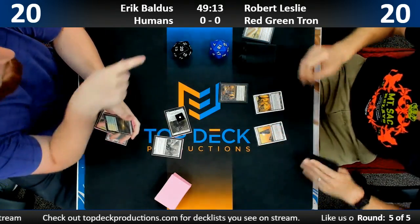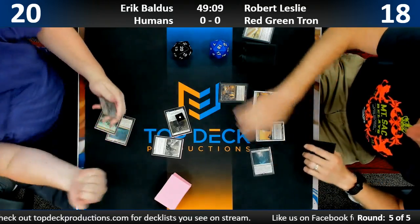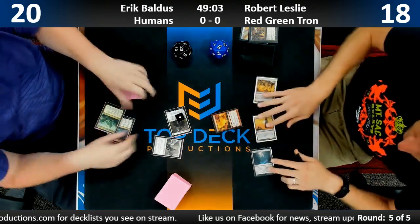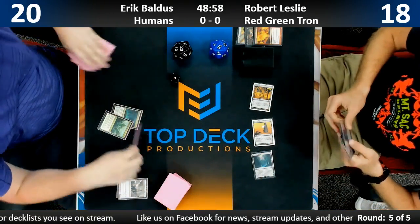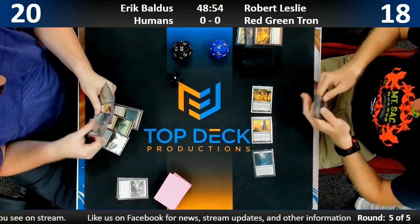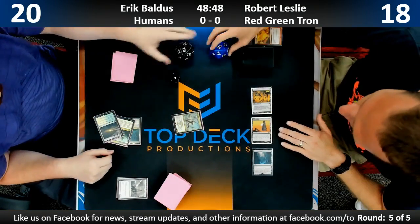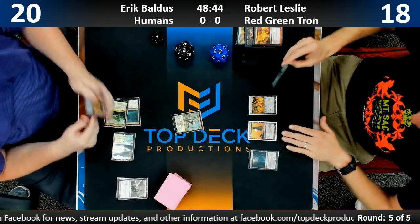Let's see if we can get some natural Tron. Looks like Robert was on a mulligan to six. He cracked the egg, floated a green, and stepped with the Star just to get a draw on the card.